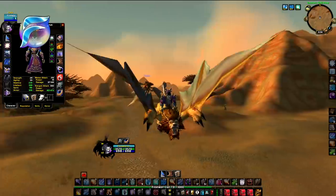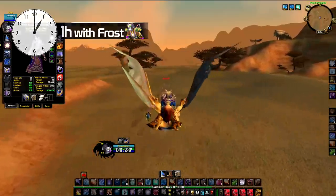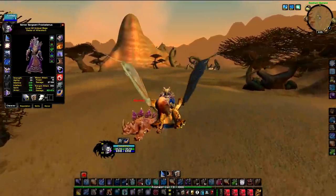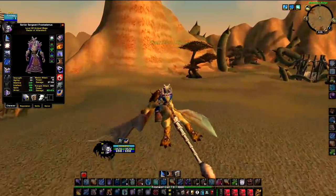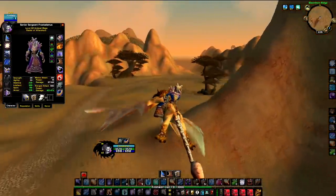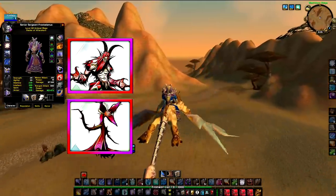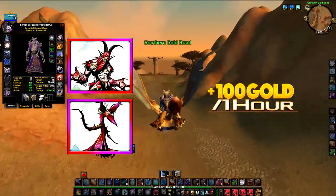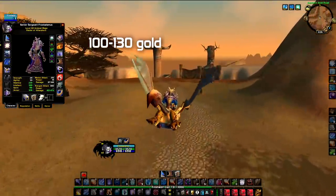Hey guys, Frost here. Welcome back to the first episode of a new series called 'One Hour with Frost.' The series consists of going to a specific grind spot and spending one hour there to see the max potential gold per hour. Today's pick is DM East lashers plus demons. This dungeon has yielded me consistently 100 gold plus per hour — for the past 13 hours I've done it, I only had numbers between 100 and 131 gold.